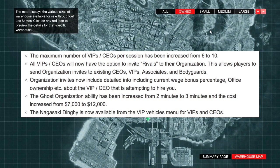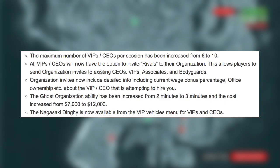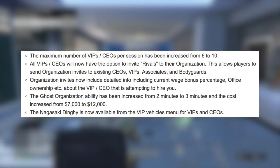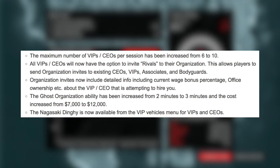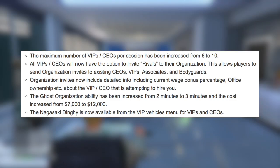Let's talk about some new features and updates. The following changes have been made to existing VIP gameplay. The maximum number of VIPs or CEOs per session has been increased from six to ten. All VIPs and CEOs now have the option to invite rivals to their organization, allowing players to send invites to existing CEOs, VIPs, associates, and bodyguards. Organization invites now include detailed information such as current wage bonus percentage and office ownership. The ghost organization ability duration has been increased from two minutes to three minutes, and the cost has increased from $7,000 to $12,000. The Nagasaki Dinky is now available from the VIP menu vehicles for VIPs and CEOs.